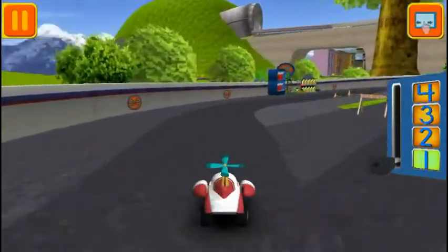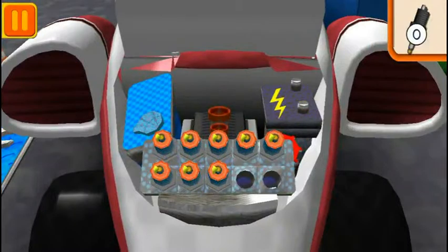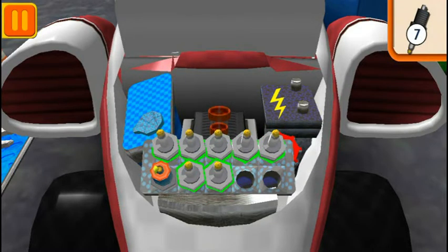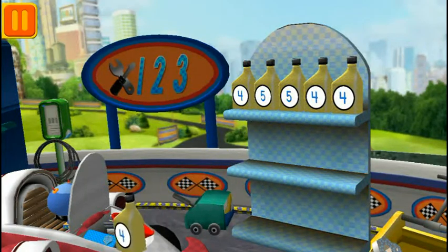Great racing, Umi friend! Time for a pit stop! This is where we take care of our car so we can get back to the track. We need new spark plugs! Tap the spark plugs to count them! One, two, three, four, five, six, seven, eight. Good! Next! We need oil cans with the number four. Find the cans with the number four and drag them to your car!